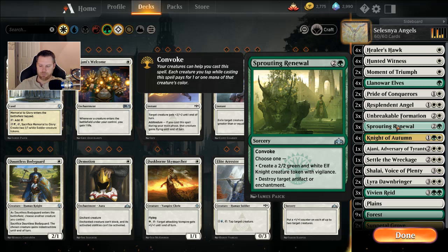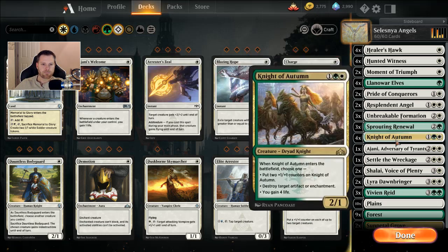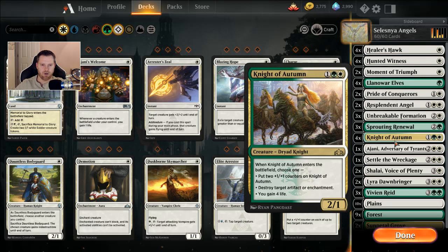Three Sprouting Renewals for some removal and a token — it makes a 2/2 green and white Elf Knight creature token, or it can destroy an artifact or enchantment. I like this card a lot. Four Knights of Autumn — possibly my favorite knights. It's one, a green, and a white. When it comes into play, you choose one of three options: put two plus one, plus one counters on it; gain four life, which is relevant for this deck; or destroy an artifact or enchantment.